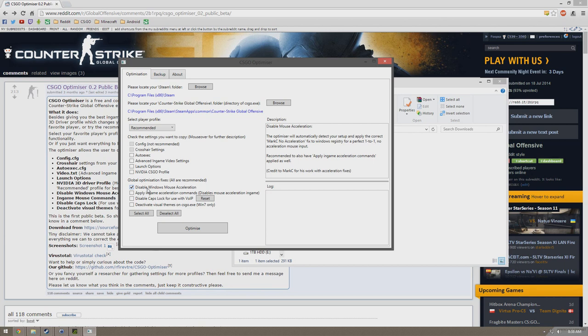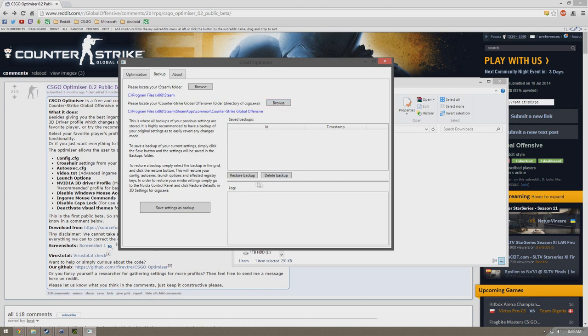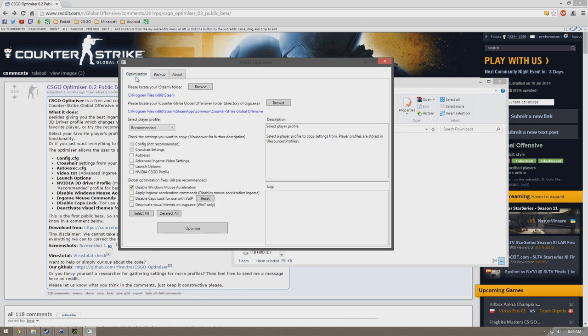Say you got a new computer, or you just installed Counter-Strike, or you just did a fresh wipe and you need to get your settings back — maybe go on here. Get the Disable Windows Mouse Acceleration, Applying Game Commands, Launch options — it's pretty easy to do it on here. You can activate Visual Window Themes — it gives you a small FPS boost. To backup, hit Save Settings as Backup — there's your backup. If something didn't go right, go back and hit Restore Backup and your Counter-Strike will be back to normal.